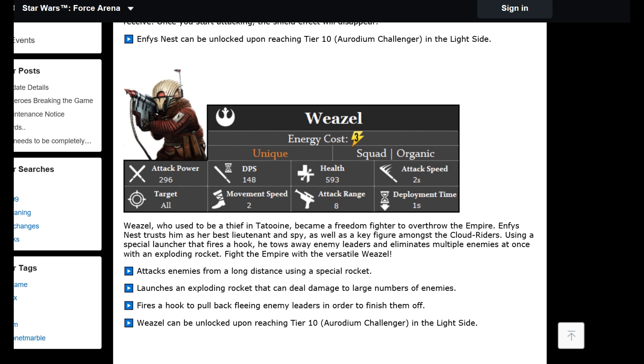Weasel: attack power 296, DPS 148, health 593, movement speed two, area attack range eight. Attack speed two seconds. He uses a special launcher that fires a hook — he tows away enemy leaders and eliminates multiple enemies at once with an exploding rocket. Range of eight is about the same as a sniper. He fires a hook to pull back fleeing enemy leaders to finish them off — that'll be interesting in 2v2 with characters like Grievous trying to escape.